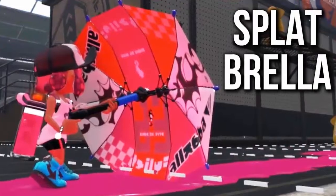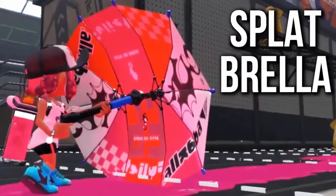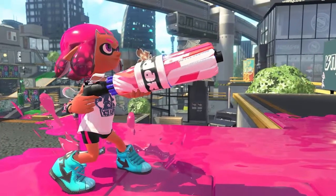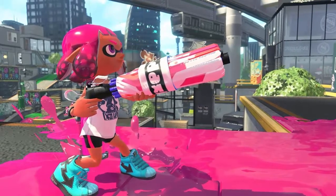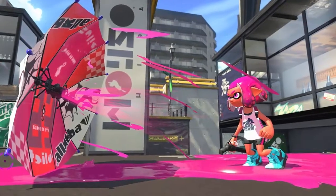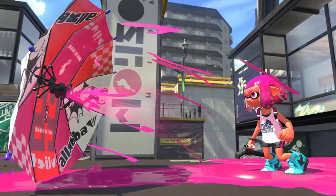What's notable about the Splatbrella is that it's an entirely new class of weapon. Players can use it to fire ink like a standard shooter, but its most distinctive feature is its defensive abilities. Holding the ZR button will open the umbrella and shield players from incoming fire. Hold the button long enough and you'll fire the shield, which will block attacks as it travels.